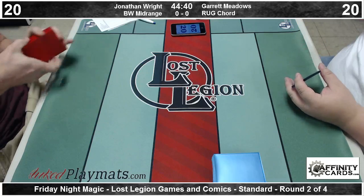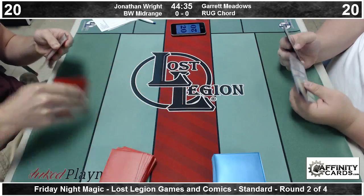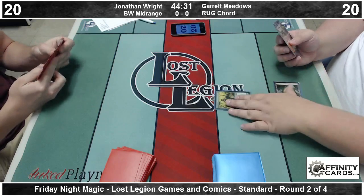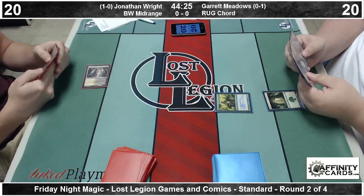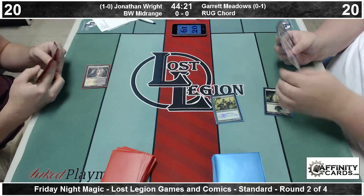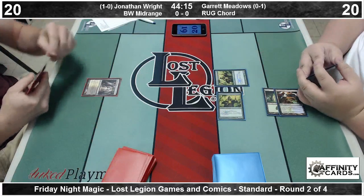Jonathan is going to be down a card here. Jonathan again, he's on a win tonight, taking down his first match while Garrett is paired up, having lost our round one feature match. Alright, so we're underway. On the right we've got Garrett Meadows. He's playing a RUG Chord of Calling deck — RUG Super Friends, you could call it. It's RUG Good Stuff.